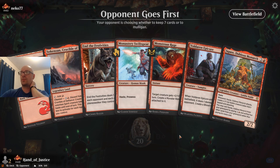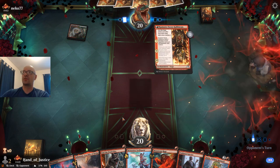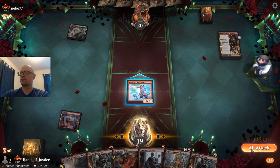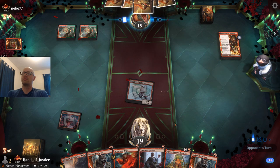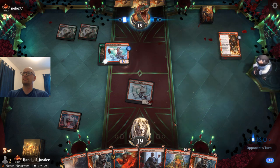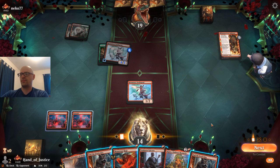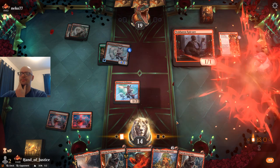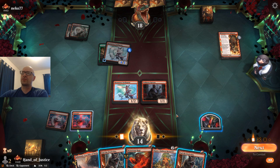Nice — we've got End the Festivity in case we come up against Boros Convoke. I think having four of these main deck is just a really good move considering how much Boros Convoke is out there right now. They've got Picnic Ruiner on turn two, so this is going to be tough. We could try to hold back and block, but they probably have a Giant Growth plus something else — I think we are just racing.